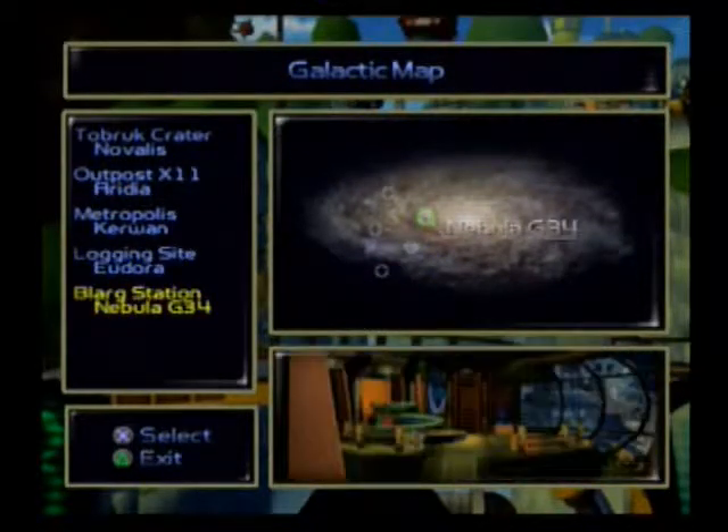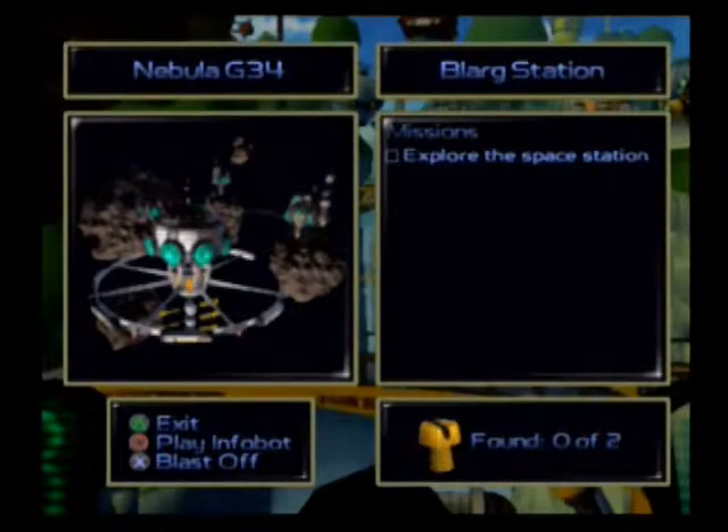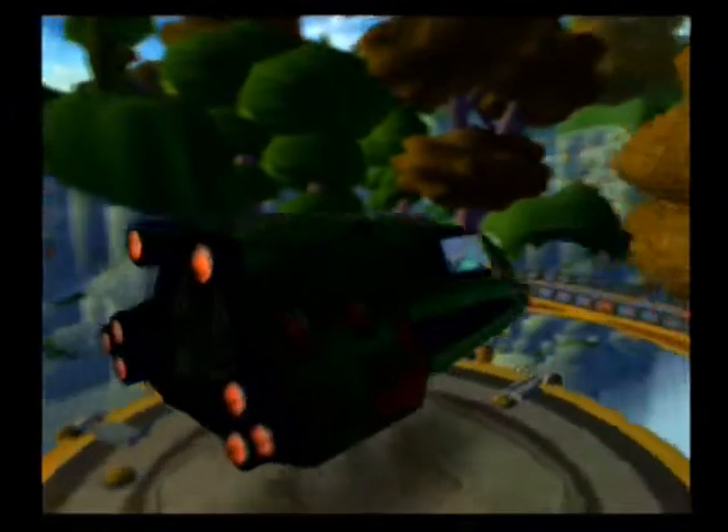Hey guys, welcome back to more of Ratchet and Clank. So we're going to the Blarg Station Nebula G-34. Explore the space station. That I can do.